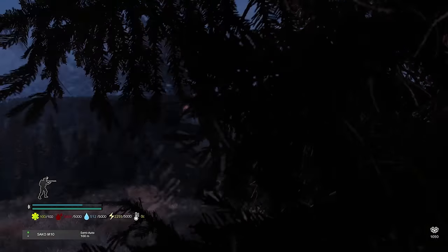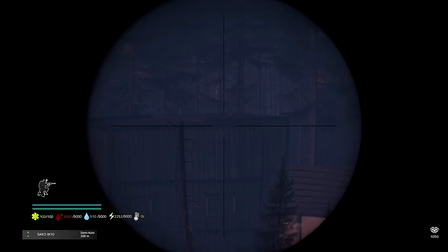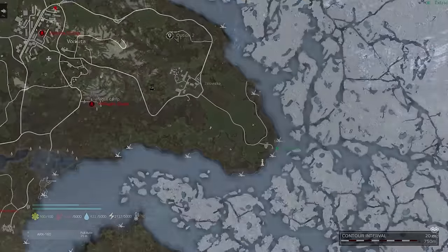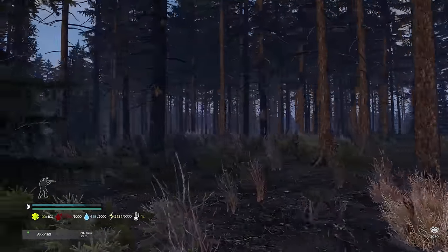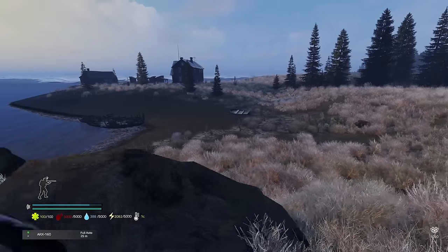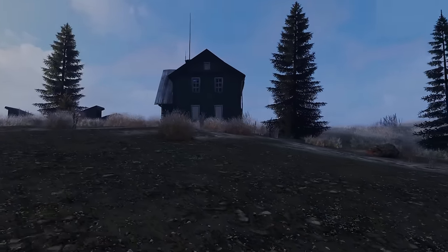Walked around the northern part of the island marking base locations for a while, but there were not many good places to build. When looking for the ideal location I wanted three things: be close to an extract, be something I could seal off with only one box of nails, and be in the northern part of the map — not south, where all the groups were. The northeastern part had big groups raiding their smaller neighbors, so that wasn't going to work for me either.